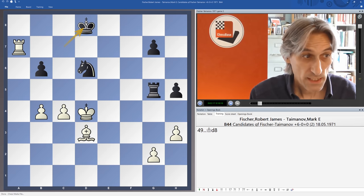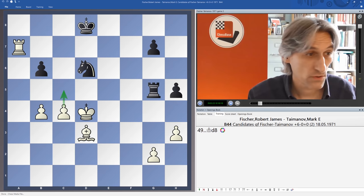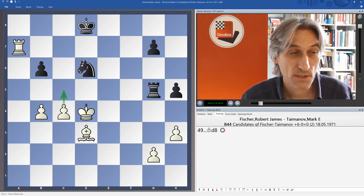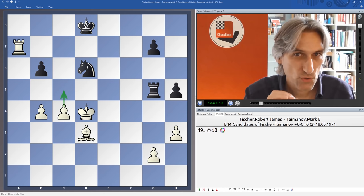Fischer played c5, which looks such an obvious move. It looks as though white is just going to win this game very quickly. But it actually presents white with some difficulties — amazing. I can imagine Fischer playing this move very quickly; it looks so natural. But let me show you what's stronger and then we'll compare the two.